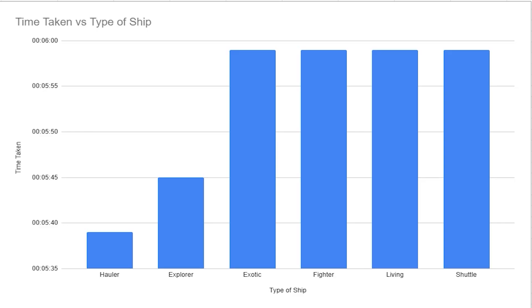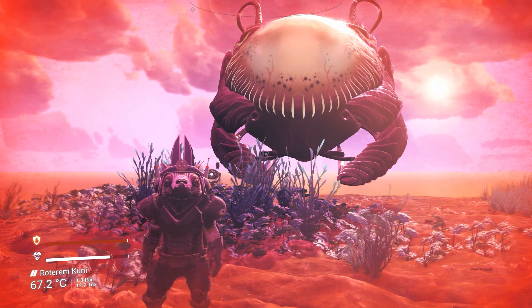The warp results are finally in — and this is another surprising turn of events. The hauler, which had been last for much of the experiment, has now taken the lead as the fastest ship when it comes to warping to nearby planets. The explorer, exotic, fighter, living ship, and shuttle all did virtually the exact same time — practically a margin of error in milliseconds.